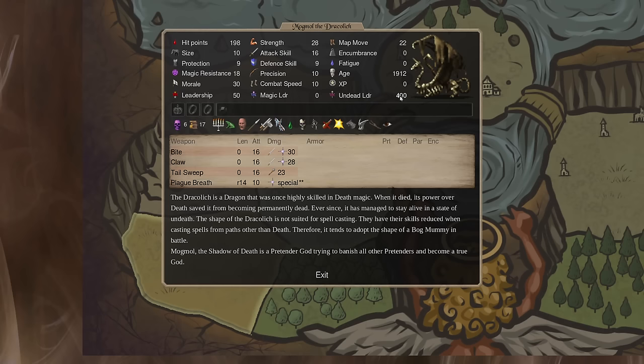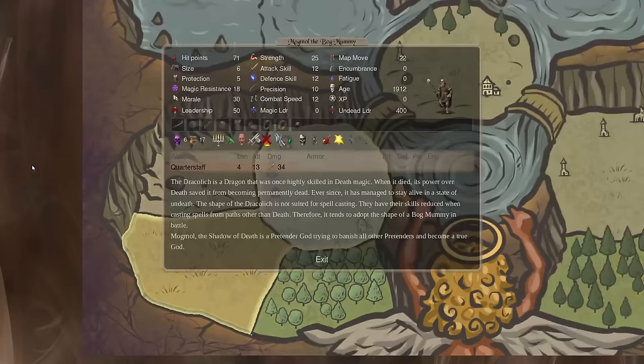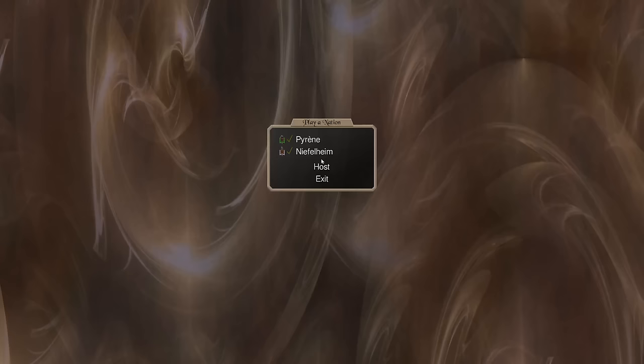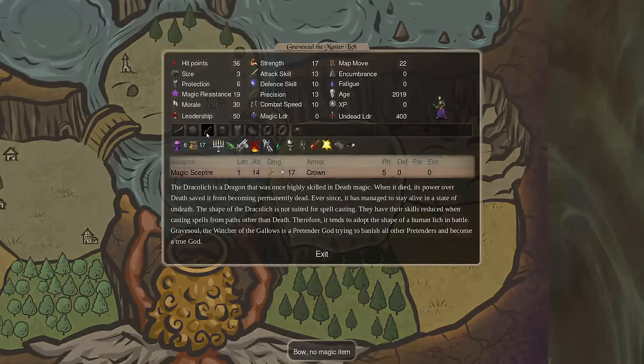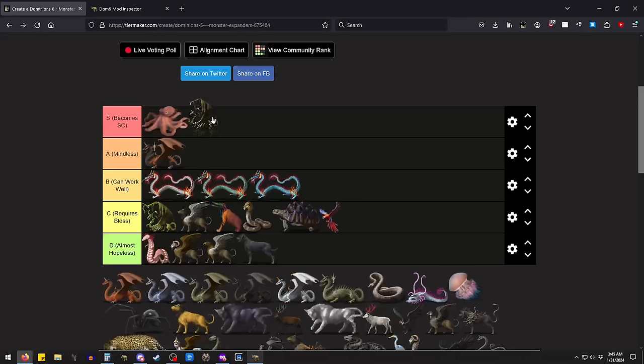The dragon form expands really well — it's got plague breath, which does a lot of fear and tends to just instantly route things. The bless you tend to take with this is Reforming Flesh. It expands super well and has a cool human form that it turns into. The Dracolich version that turns into a master lich is still pretty useful — you can definitely magic phase drop on things if you pick up a magic path. You're not paying much more than a regular chassis, but you get to turn into a lich, which is really sick.